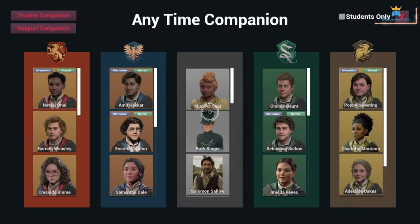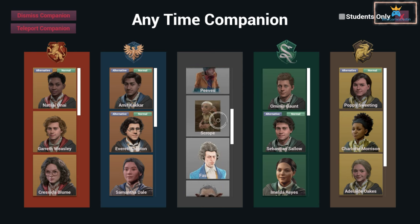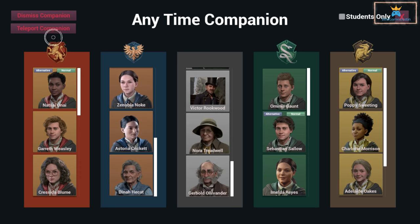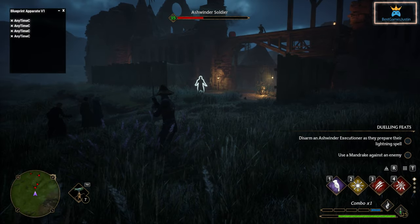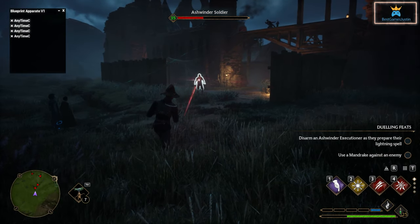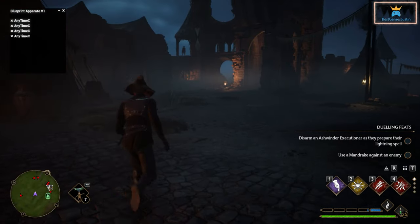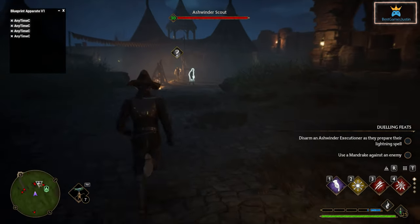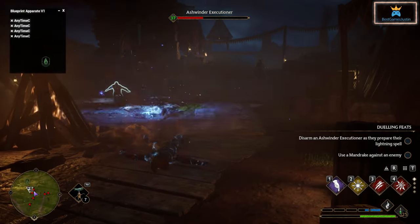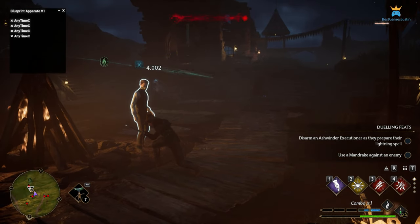Another interesting mod is the one that allows you to summon a companion. You can summon multiple companions also. The first version only allowed the companions to come along for the ride, but during fighting they did not use any spells. Newer versions allow them to enter combat, which makes fighting much more dynamic and gives it a bigger scale. I had issues adding the mod that gives companions the ability to engage in fighting, but it could have been a conflict from already having 7 or 8 mods that needed to be merged together. If you start fresh and only add the needed mods for this one, you will make it work 100%.